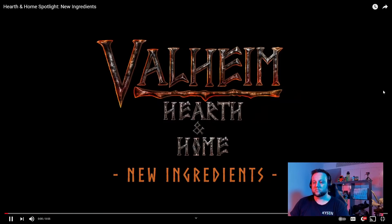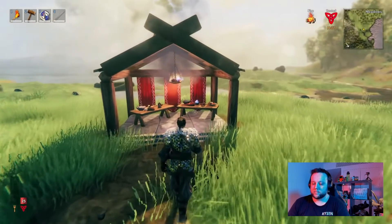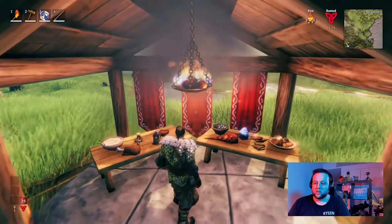Welcome to the fourth part of our Hearth and Home spotlights — in this video we'll continue with the theme of food. There are all different food things coming. You can see a few on the table: on the left-hand side you've got onion soup, so onions are going to be far more prominent. They've also got what looks like jerky and all kinds of stuff going on. I really love that they're adding food to the game — let me know what you think in the comments.